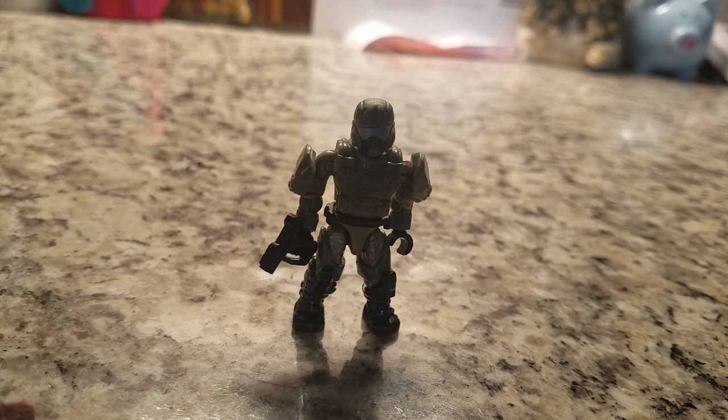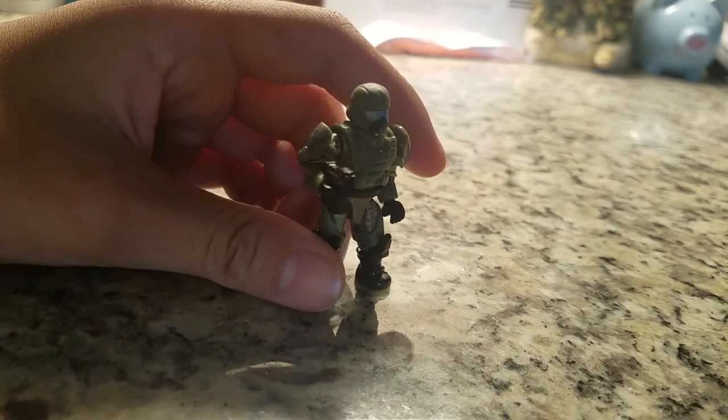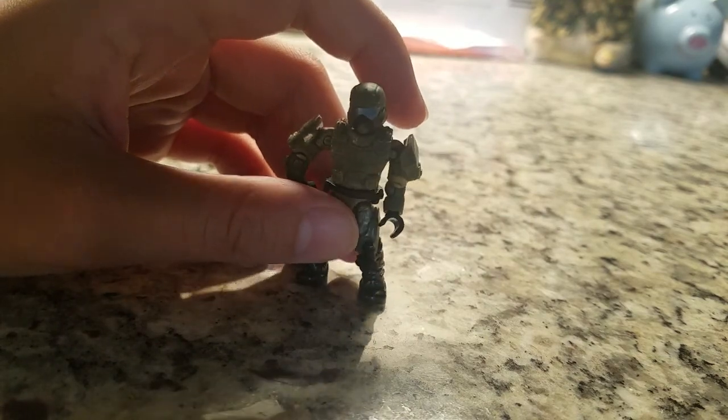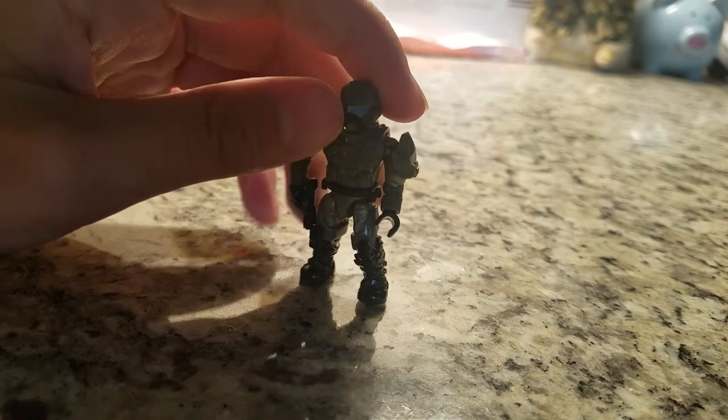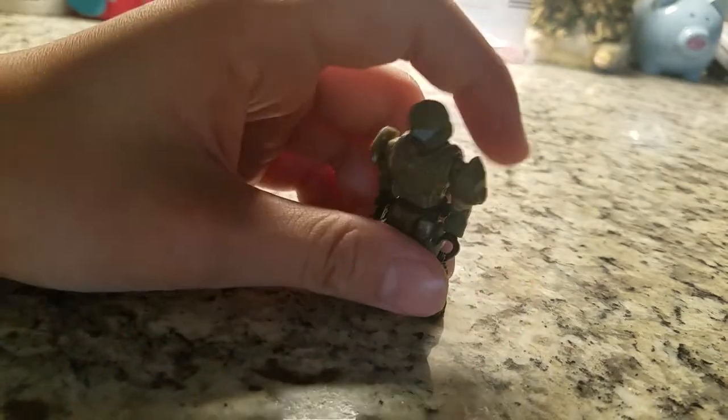The first figure we're looking at is the UNSC Pilot. I actually like this Pilot. It has good colors — there's green for the armor, and for the underbody they have a desert tan. It looks really good. The weapon in their hand is a Magnum, colored black, just a Magnum that Halo Mega Blox has been using for their models. The UNSC Pilot's visor is silver or silver blue. I like this character a lot because it's really bulky and the color makes it stand out.